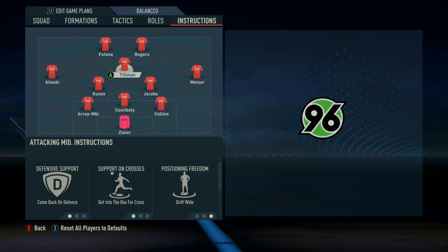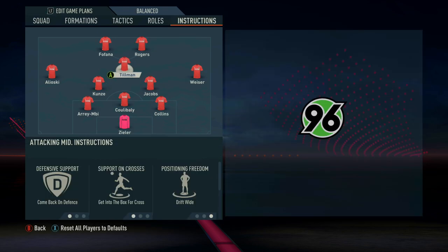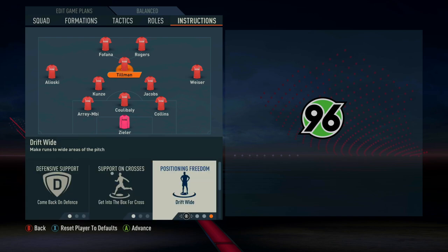With Tillman in attacking midfield — something I mentioned on Reddit is that you'll get a lot of fun out of having a mobile central attacking midfielder. We've got Malik Tillman on loan from Bayern Munich, who has 87 pace, and that's really key to instigating attacks. He's on comeback on defence, get into the box for crosses, and his position freedom is drift wide so he supports the wide men. His versatility is another reason to look for a pacey player in this role.